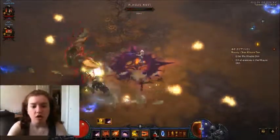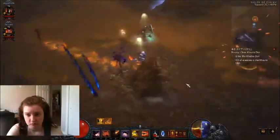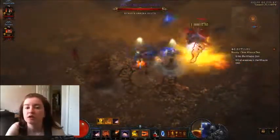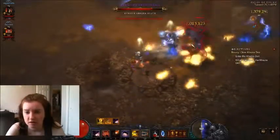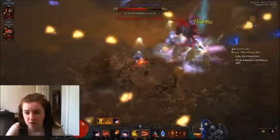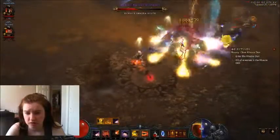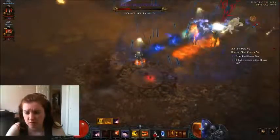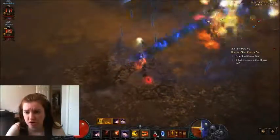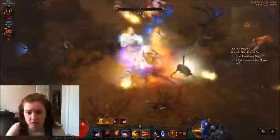All you have to do is run around the area and try to find them. The first one is Ode — he is a Jailor and he does Molten. He's a fiery child who kind of runs away, which is not good. He's evasive.